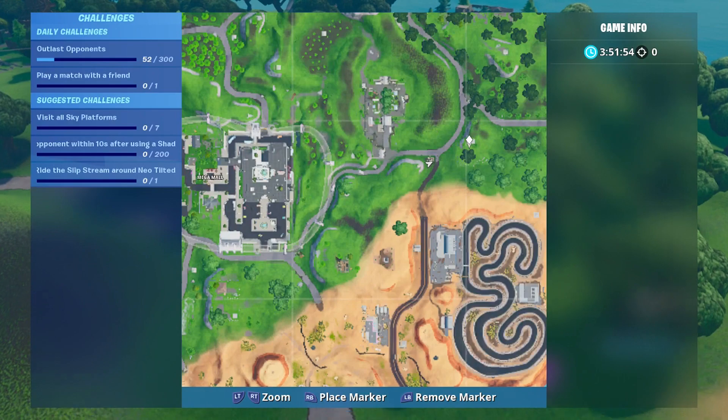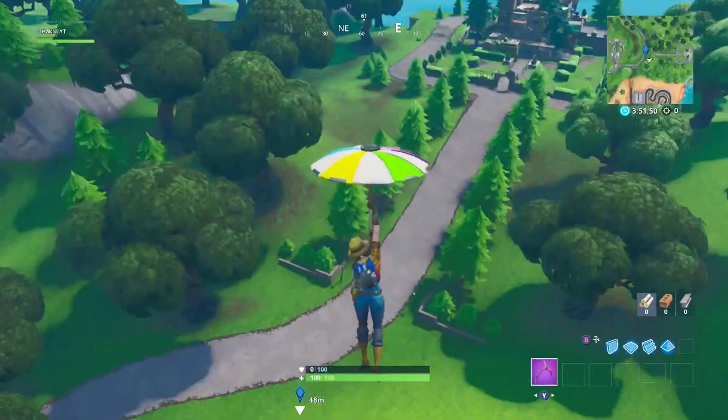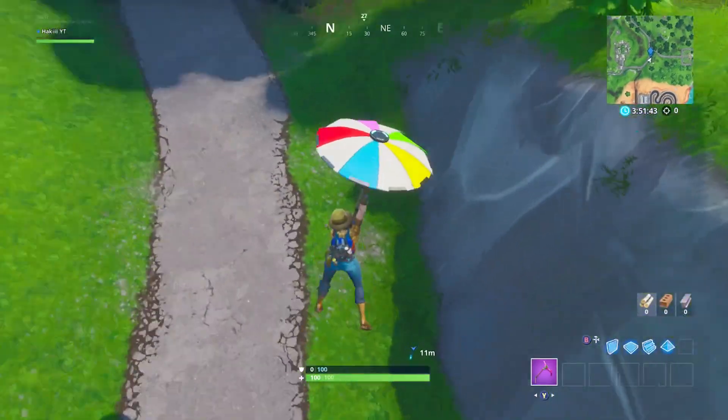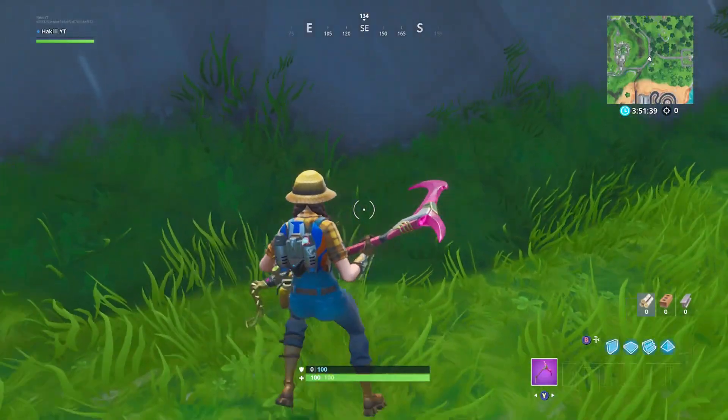As you can see, here's the location of the secret star for this week. It's a bit east of Retail Row — or I guess Mega Mall, rest in peace to Retail by the way — a little bit under Lonely Lodge, next to this road. I marked it on the map for you guys to see.